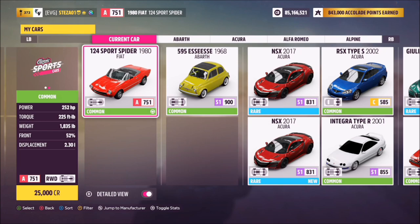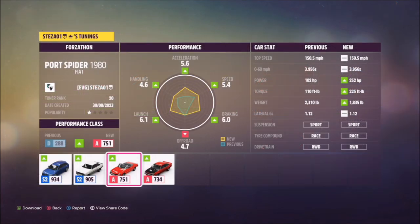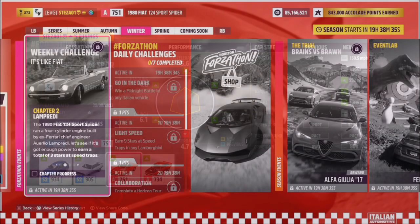The 1980 Fiat 124 Sport Spider can only be purchased from the auction house for 25,000 credits, or you might get one a little cheaper there. I've also created a tune for you guys to use — it's called Forzathon and the share code is on your screen: 755 984 369.